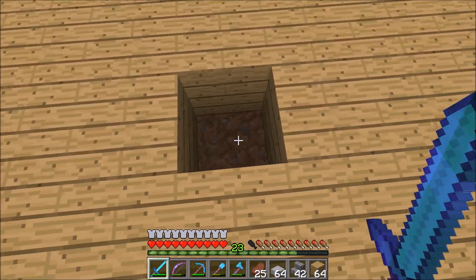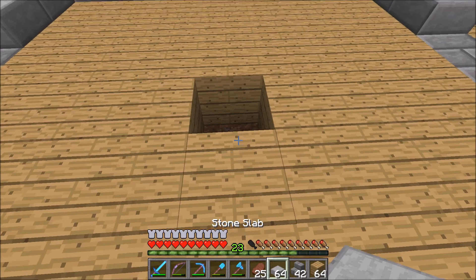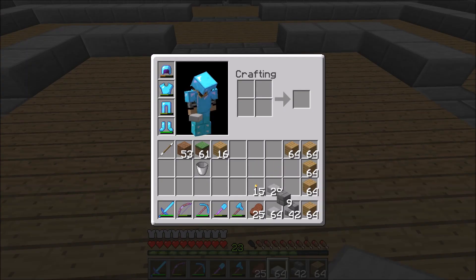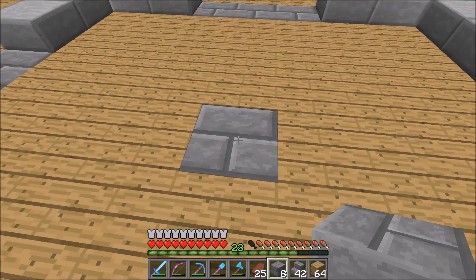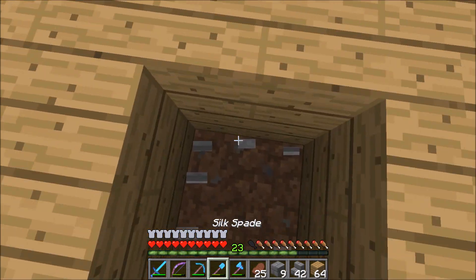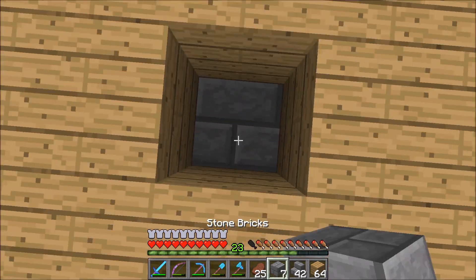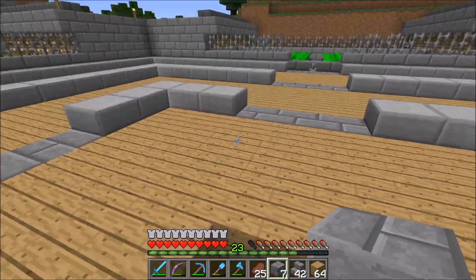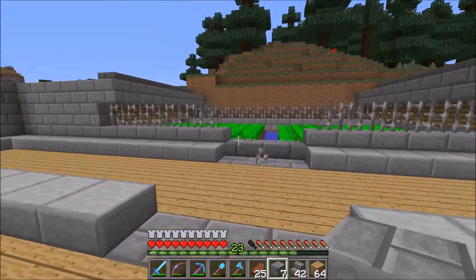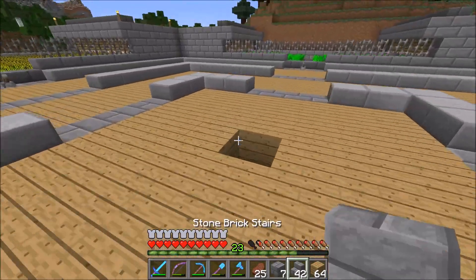The next thing we have to do is hook all this stuff up to one spot — right here. Actually, let's not do it right here because I want to put a ladder right here going down to a storage area which will house all of our food stuffs right underneath. So we want to hook it up differently.